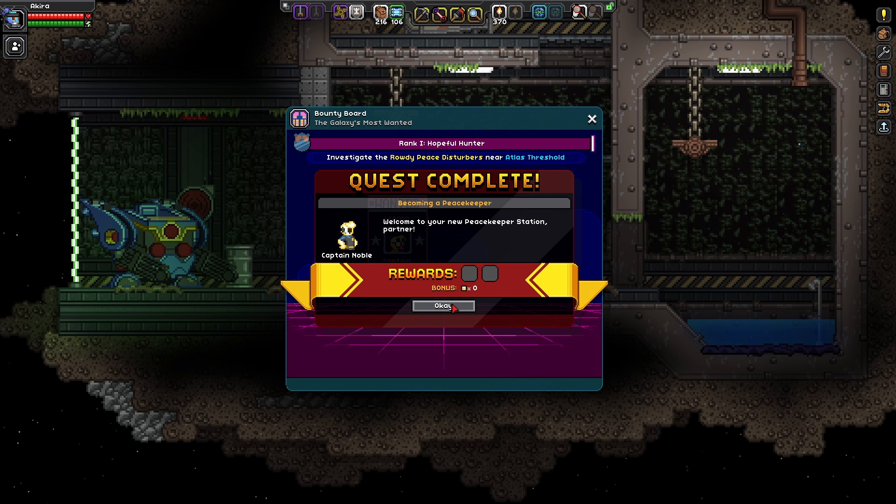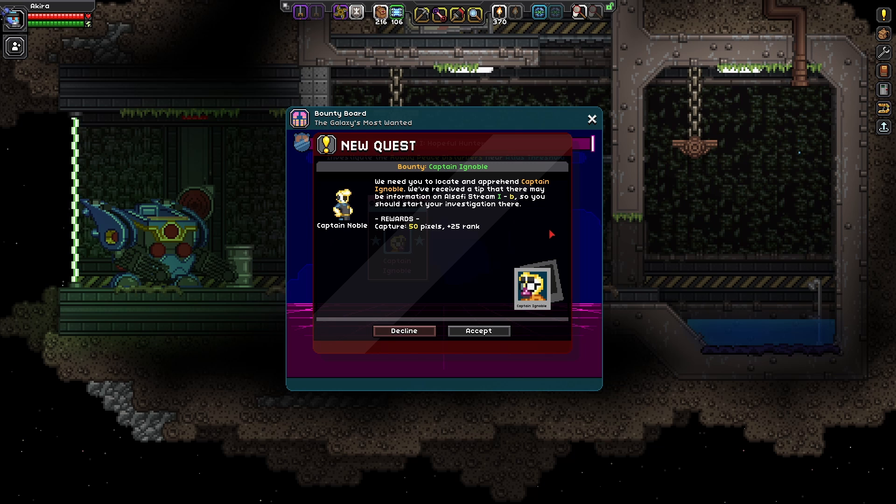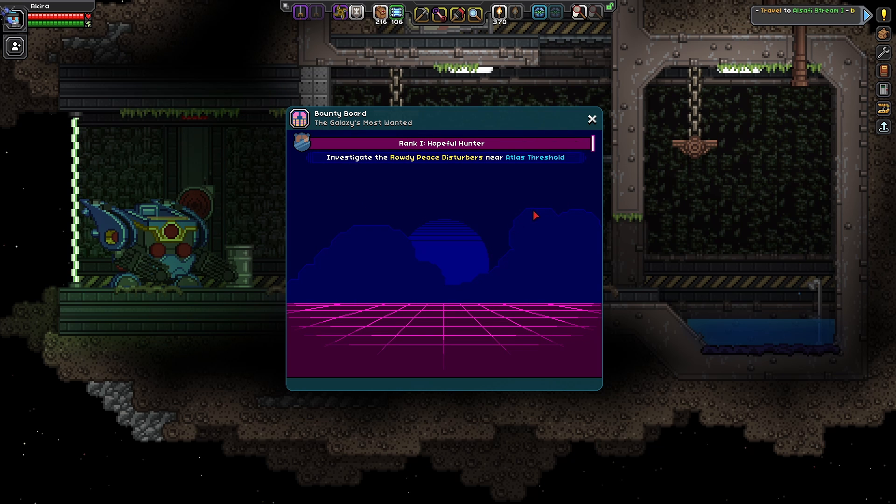We don't have a whole lot of rewards yet because it's just an introduction. The next thing we're going to do — I guess you can say this is our shakedown assignment, our examination to understand what it's like to be a peacekeeper. So this is what's going on here: 'Wanted — Leader Captain Ignoble,' which is really just Captain Noble wearing a disguise. We need to locate and apprehend Captain Ignoble. We received a tip that there may be information on Al Safi Stream 1b, so we should start our investigation there. Rewards: 50 pixels and plus 25 rank. Let's go ahead and accept that quest.